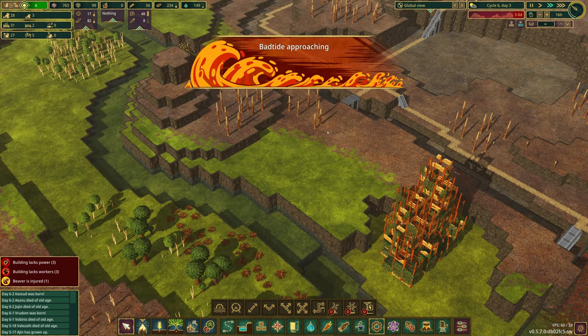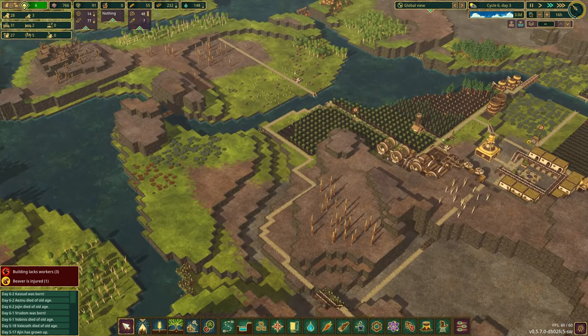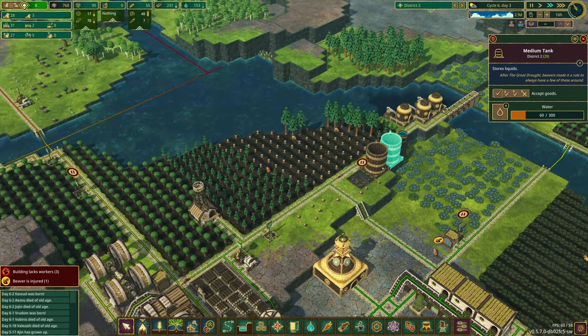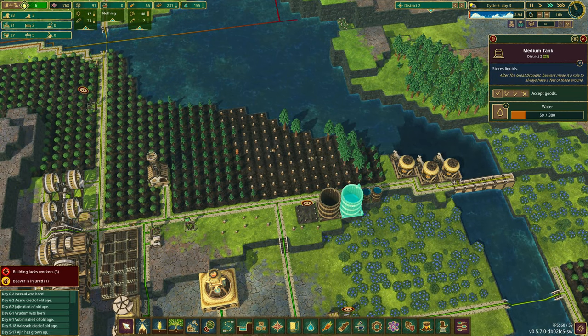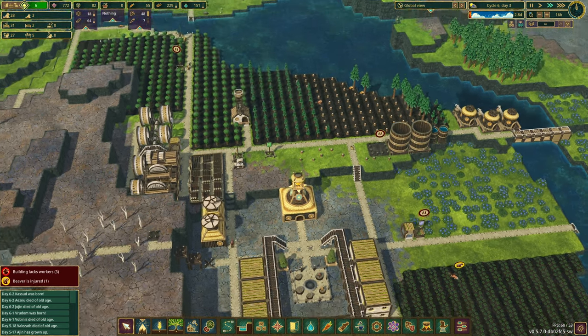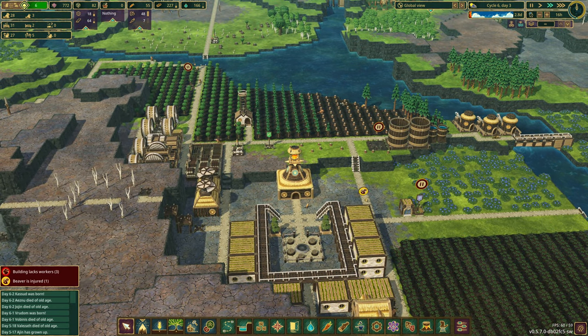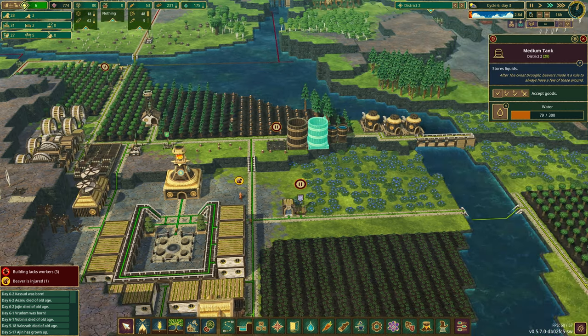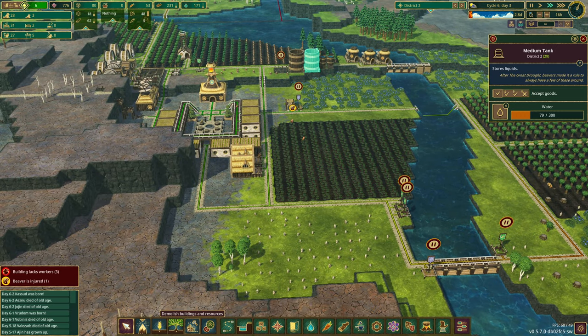Uh-oh — our first bad tide is approaching! What does that mean? We should be okay as long as we've got plenty of water — which we don't. We do not have plenty of water. Let's make sure these guys are working hard. We actually have 166 water, but I'd feel much better if that was full — all this did dry up last time.